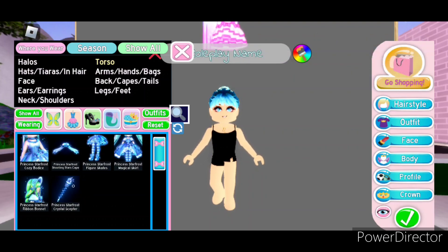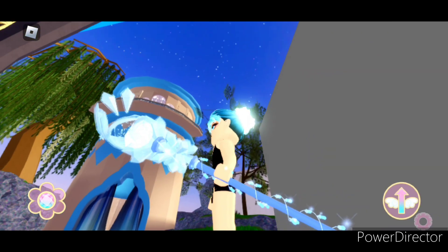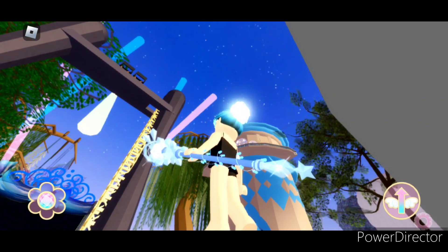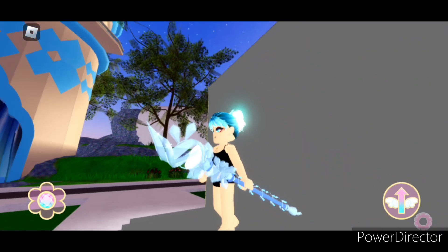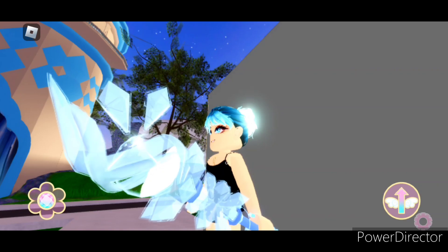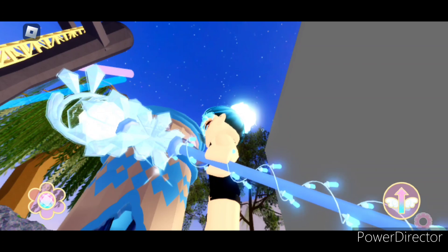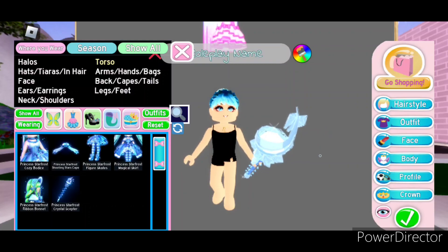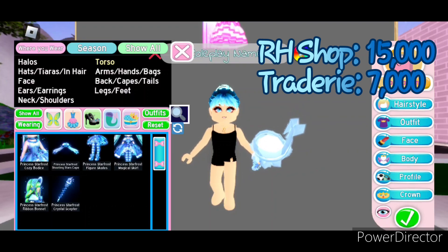Next we're going to look at the Princess Starfrost crystal scepter, which also has no toggles. It's super cute — it really lives up to the crystal scepter name with all of these ice crystals everywhere. There's a star at the bottom as well, and it's super detailed up at the top. There are snowflakes coming off of it and this electrifying effect, and along the staff you can see little Christmas lights around it too. The Princess Starfrost crystal scepter can be bought in the Royal High shop for about 15,000 diamonds. And on Tradery it's worth about 7,000.